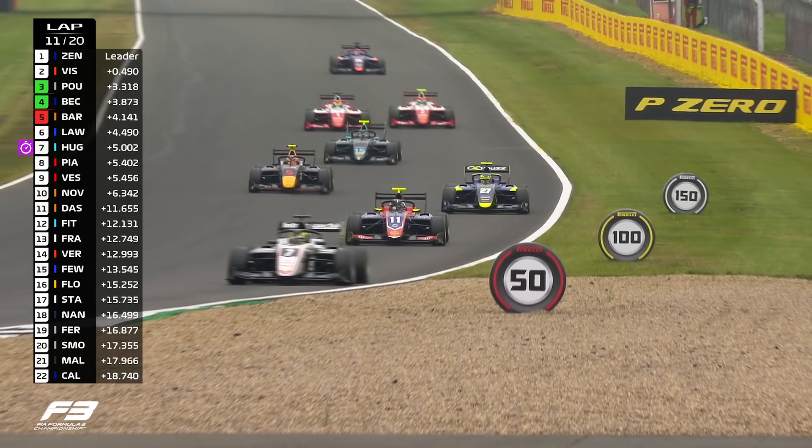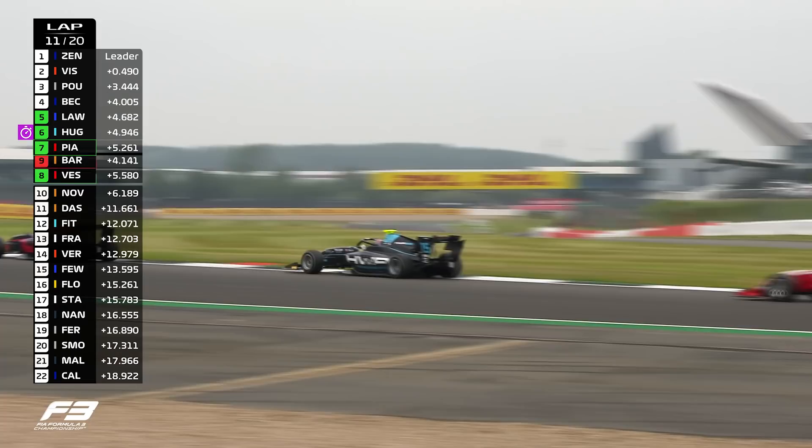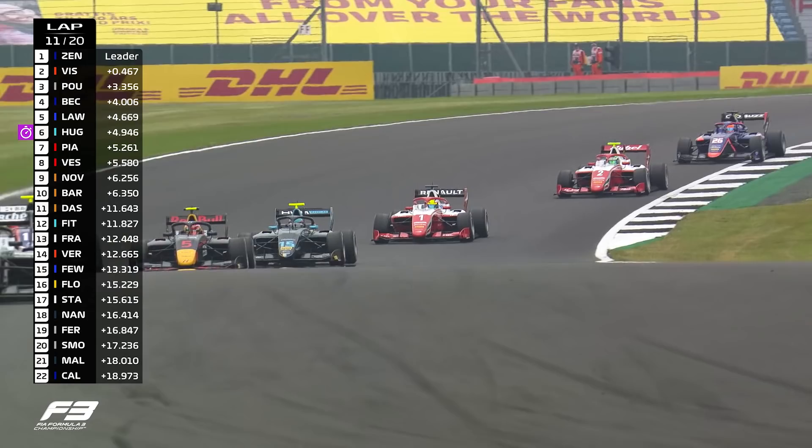Barnico's got a problem — Ben Barnico's got a problem. He's going to tumble down the order now. Ben Barnico, who started from pole position, elevates Pulcher to third and Beckman up to fourth, then Lawson in fifth and Hughes in sixth with fastest lap.